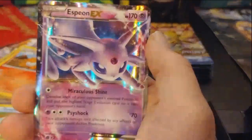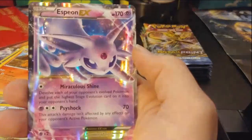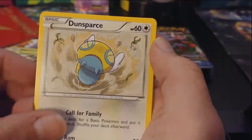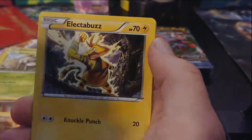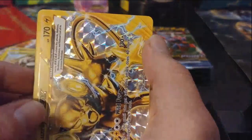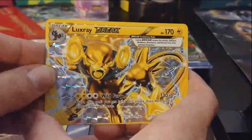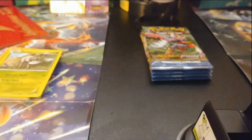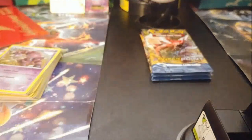Reverse holo Chikorita and we got the Espeon GX — all right! You can still kind of see the bottom of it there in the back. The last one that had the brake on it gave me a good pull — let's see if another one with a brake on it will give me a good one as well. We start off with Durant, Dunsparce, Heatmor, Electabuzz, Blitzle again, another Feroseed, Sawsbuck Phantom. Oh yes, we got the Luxe Ray BREAK! Awesome, and then a non-holo Drapion. That's two good pulls in a row!